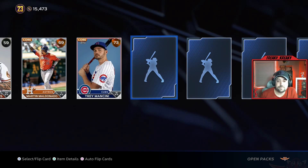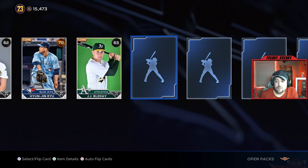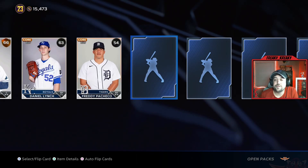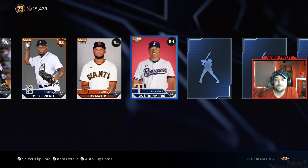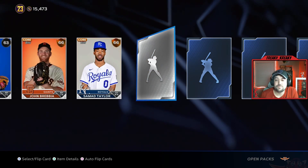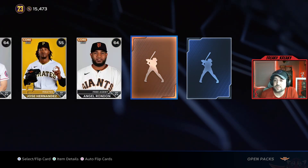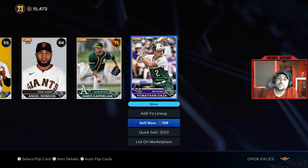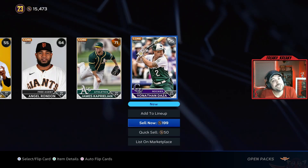Not bad again. We'll get over to the silver. There's one — Jose Trevino, not bad. Yon Goms — I already have a Yon Goms, we'll sell him. Last but not least, Yonathan Daza — not bad. Three silvers, wish we could have had a little bit more.